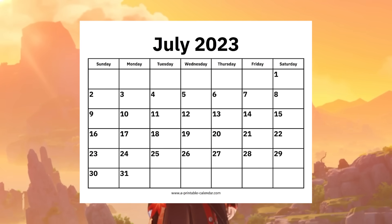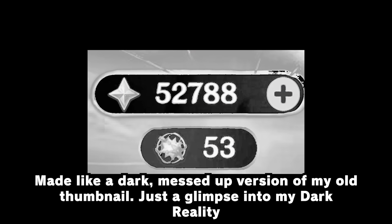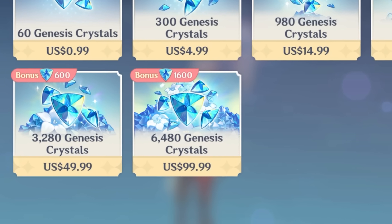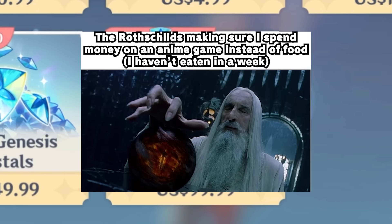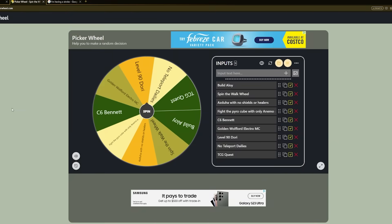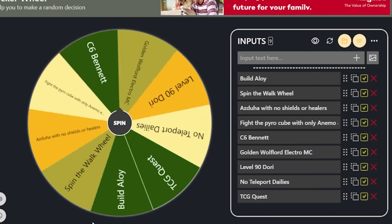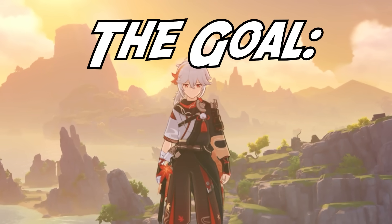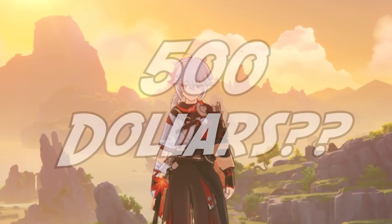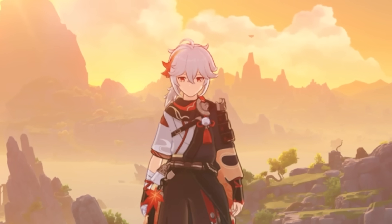Flash forward a year, and this is how many primos I have now. Today, we are doing the complete opposite of that video. Rather than earn our primogems the blue collar way, we are going to do our summons with the support of the Rothschild. But just like all my other wishing videos, there will be a little spin on this summoning session — the punishment wheel has returned. Every time I lose 50-50, we spin the wheel. Our goal is to get 4 Kazuhas, which would make him my first C6 5-star. But can $500 make that happen?